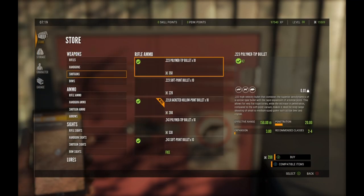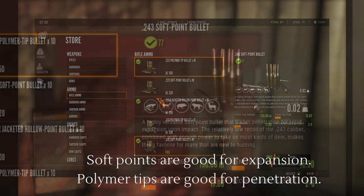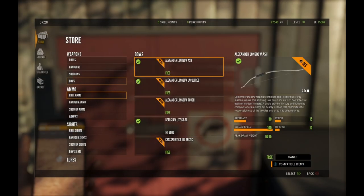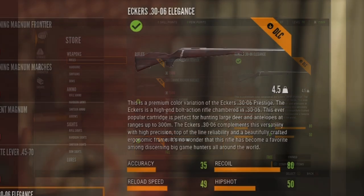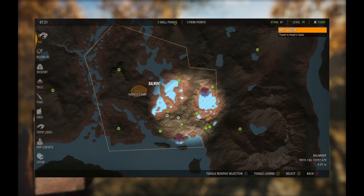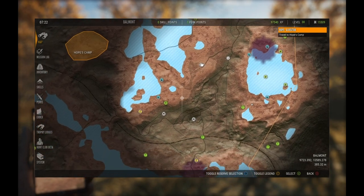The nice thing is that with the 243, the soft point bullets are completely free. When you get started you want to stock up on those soft points because they're not going to cost you anything, and when you head out you have everything you need to start shooting and leveling up. I would highly recommend starting with at least one DLC if possible — weapon pack three. It will make your life so much easier. The 30 odd six is an excellent weapon and it's going to drop animals a lot faster than the 243.